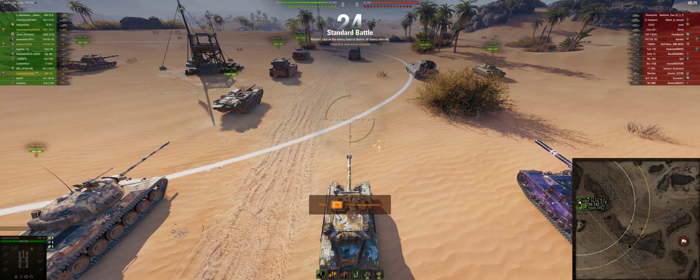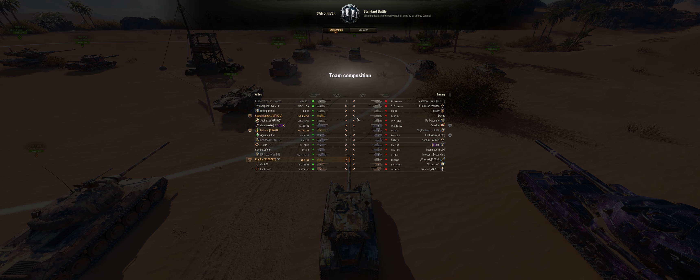This is a more standard Camel game, this time in an EBR on Sand River — a tier 10 battle. There's a Sheridan on the other team and he's in an EBR, two already per side.